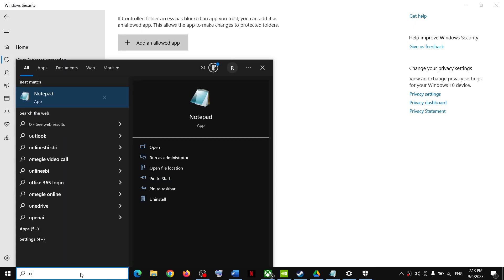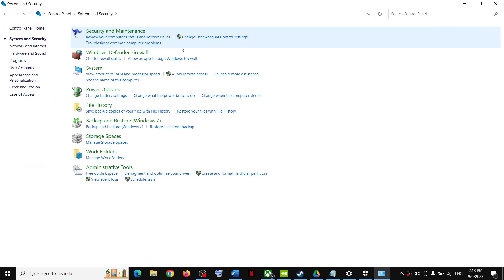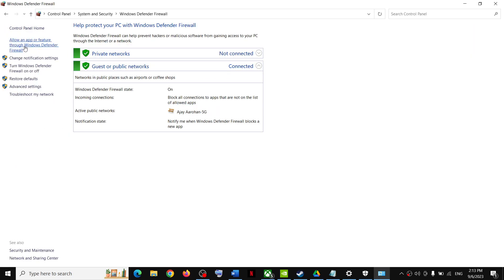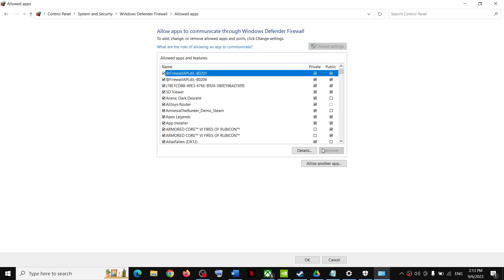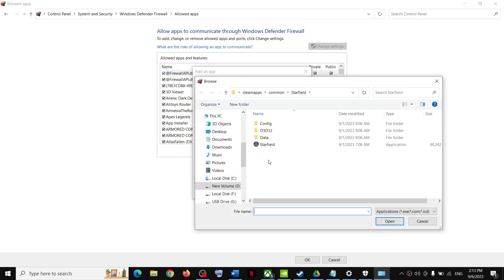Now type Control Panel in the Windows search box and click on Control Panel. Click on System and Security, then click on Windows Defender Firewall. Now click on Allow an app or feature through Windows Defender Firewall, then click on Change Settings at the top, and then click on Allow Another App.